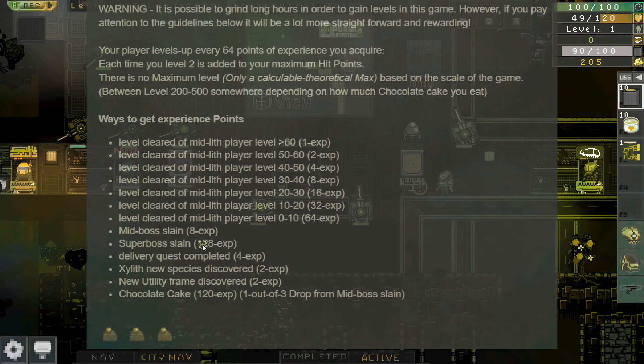Super bosses — there are only seven of them — appear at levels 999, 1999, 2999, 3998, 4999, 5999, and 7000. These are very, very difficult. They also drop special pets, so you can get special pets from a super boss.